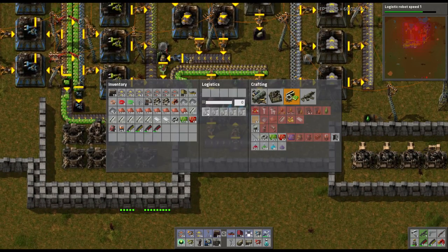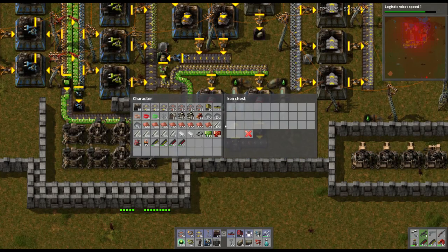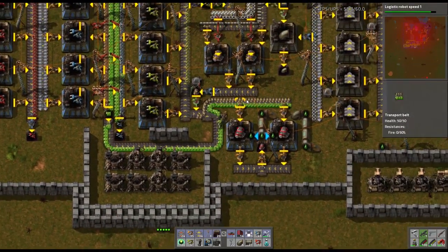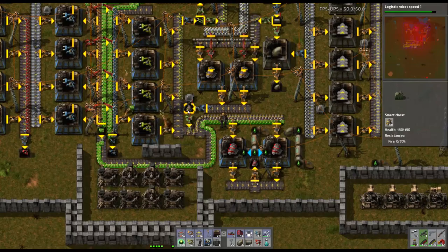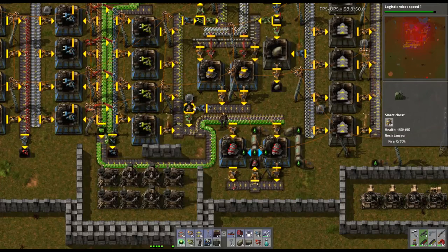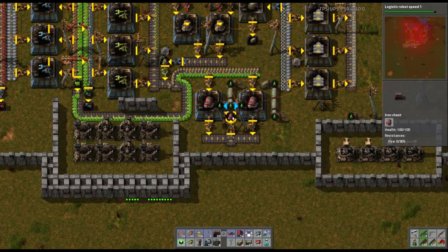Now the next thing we can do — as you can see, we have trash slots and logistics slots to say keep me stocked with X. We don't have anything yet because we don't have any robots. Once we have robots, I can replace these buffer chests with logistics chests and the system will serve us with regular engines. If we need an engine, the robot will go grab it. Same thing with the electric engine units — the robot will go grab it.